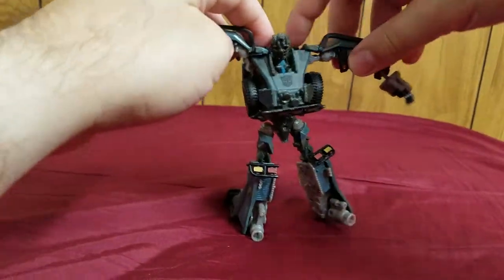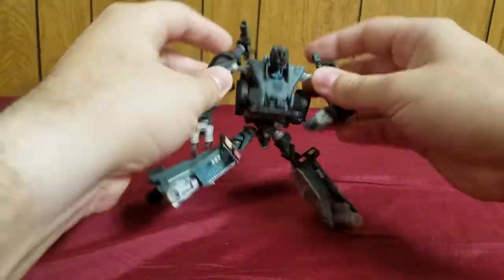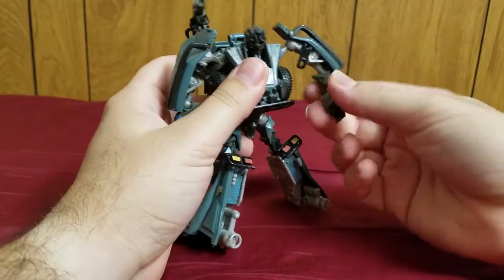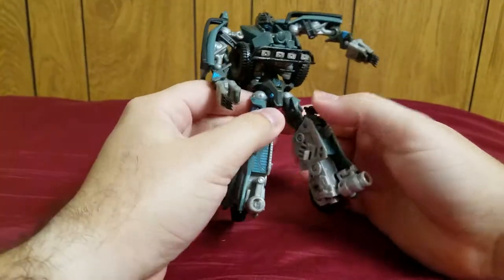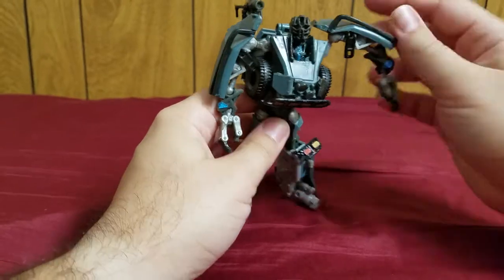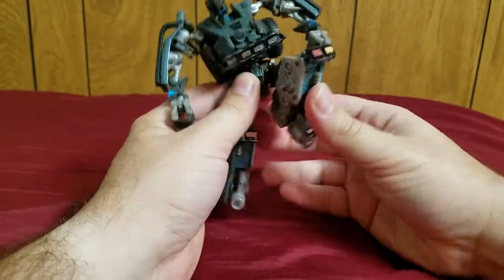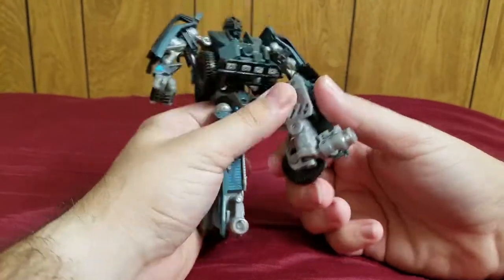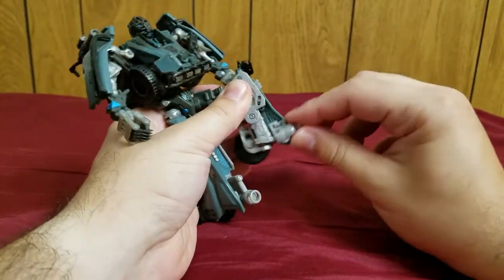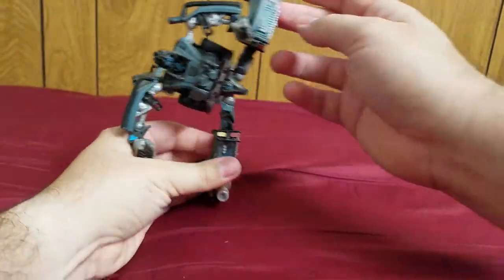As for articulation: the arms are on ball joints, hinges, and then ball joints again. The claws are also on ball joints. The head is on a ball joint — and ball joints do what ball joints do. There's a really nice knee, though more for transformation. The foot can move forward and back, and he can do a really nice kick.